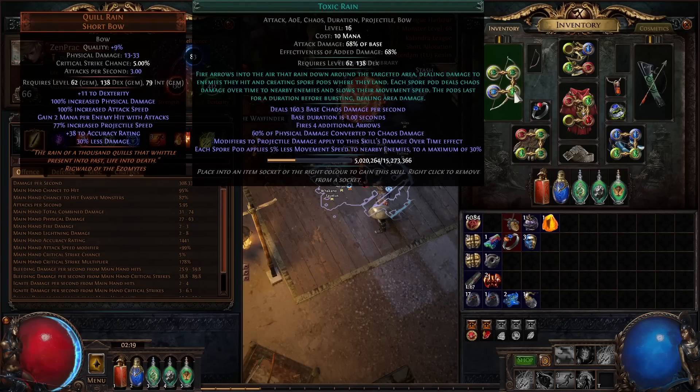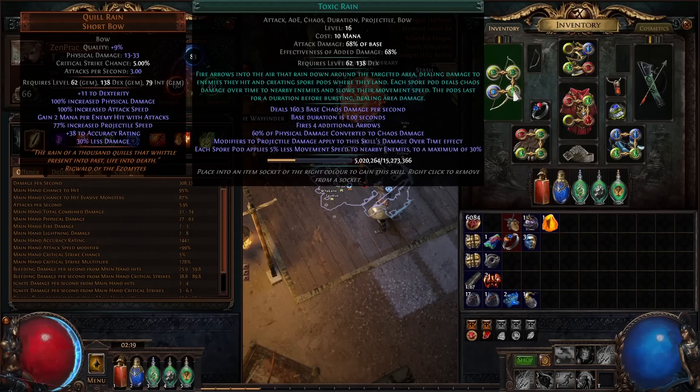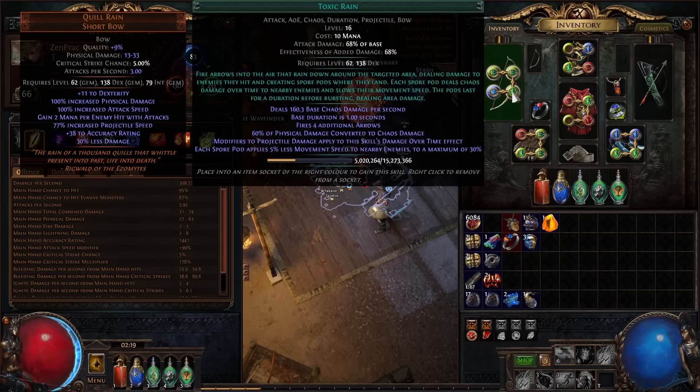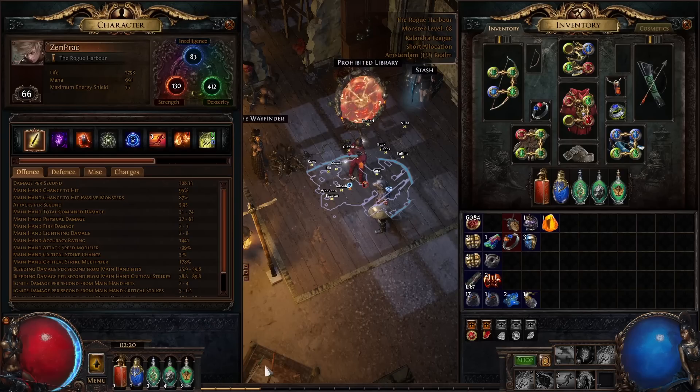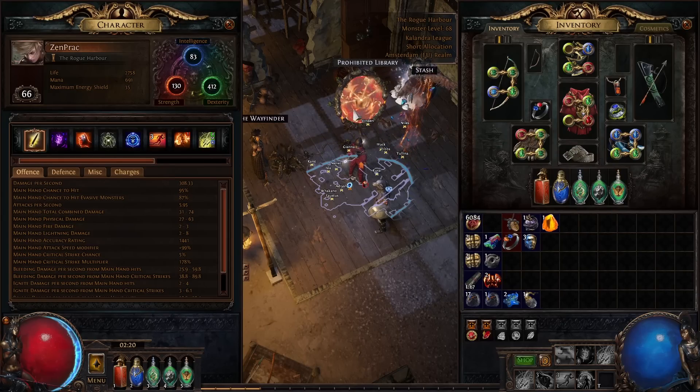This is an important tip: always check your gem levels. Let's say you're level 62 and have Toxic Rain level 6, which requires level 62, and then you level up Toxic Rain. But then you de-level yourself to buy more contracts and suddenly can't use your Toxic Rain anymore. So be careful with leveling gems — always make sure that after de-leveling you're still able to use all of your gems.